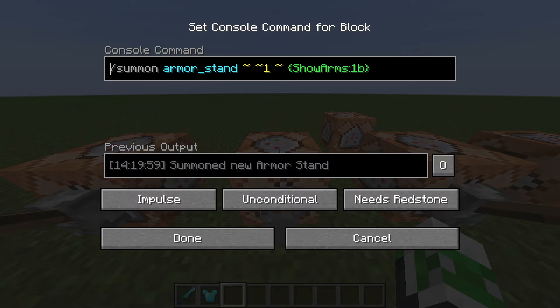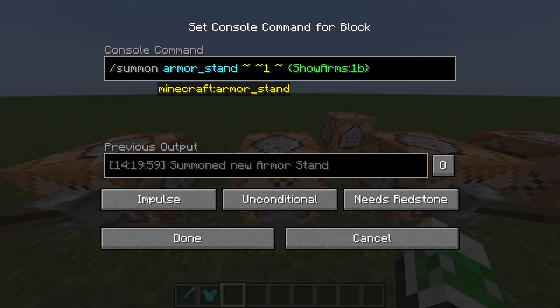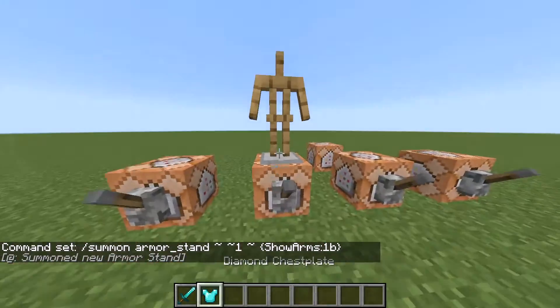It's a very simple command: slash summon, space, armor_stand, space, tilde, space, tilde one, space, tilde, space, curly bracket, capital S, ShowArms, colon, 1b, and closing curly bracket. And then you get this.